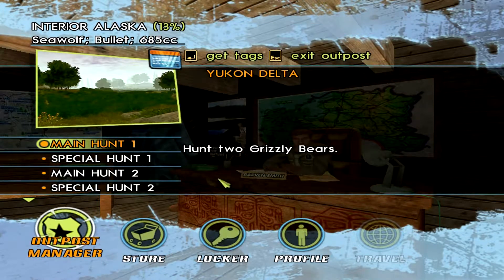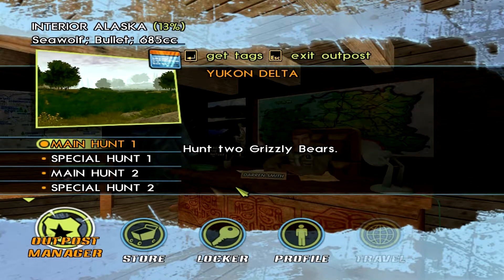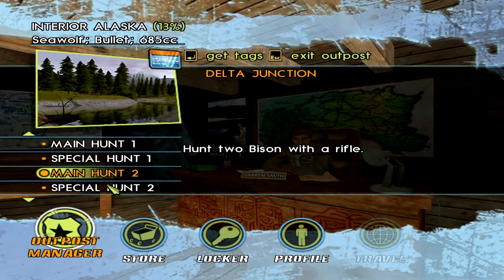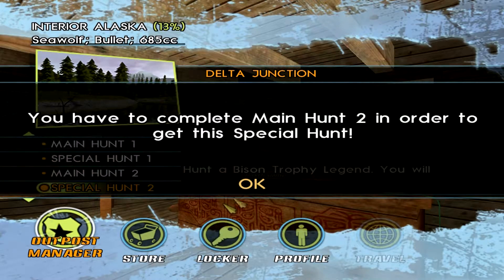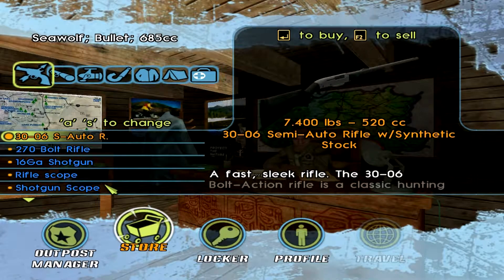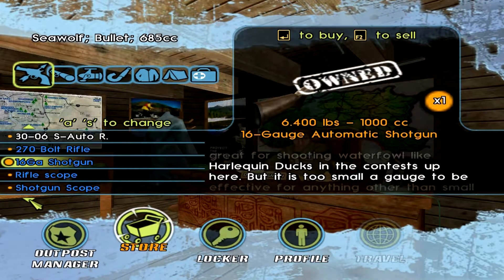It looks like we're at main hunt one: hunt your grizzly bears. That's all it says — it doesn't say with a shotgun or a rifle or anything, which means this one's with a rifle. The game keeps yelling at me about tags — we bought them like 500 times already. It says hunt two grizzly bears, that is it. We're going to get something good for gear.